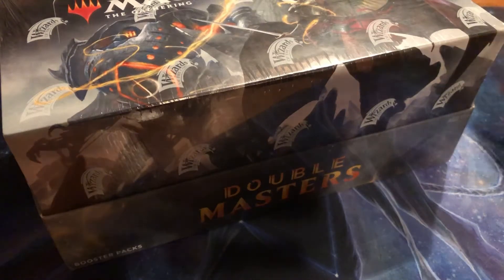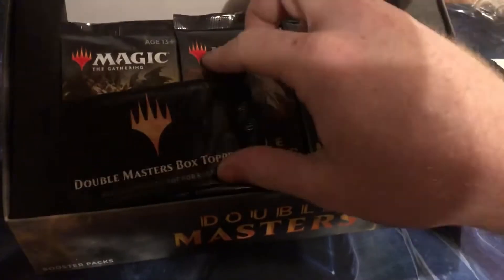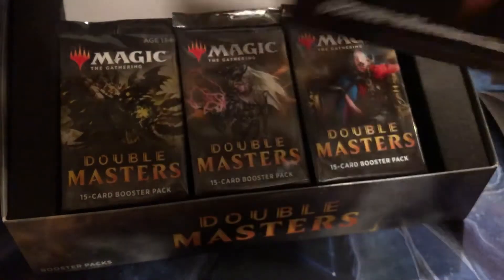Hey guys, we got another video with holographic happenings today. We got a Magic Double Masters Booster Box — 24 packs of goodness. Me and my buddy went and picked this up. We're going to split it in half and then figure out what we're doing with the box topper after the video. This thing is so cool and the packs are so good. I've been hearing people got bad box toppers, so it's good that it's not messed up.